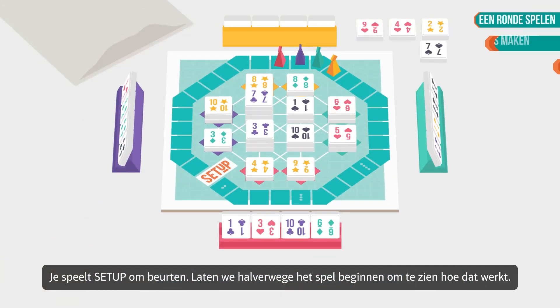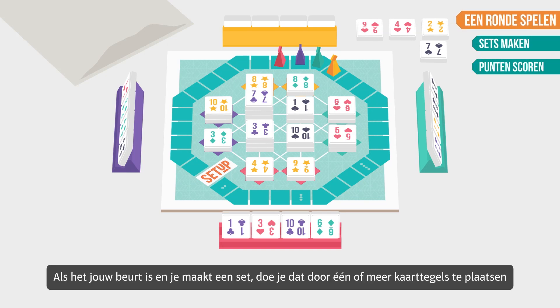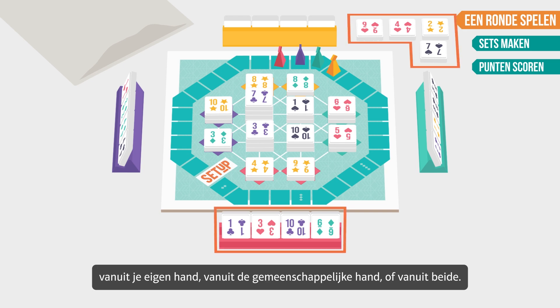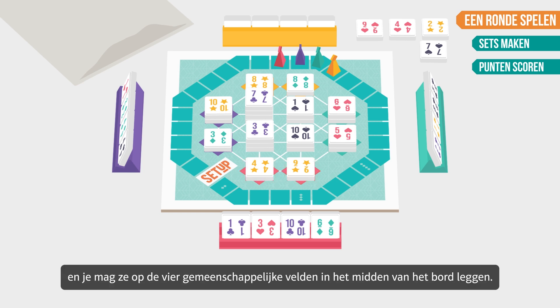You play Setup in turns. When it's your turn and you make a set, you do so by placing one or more card tiles from your own hand, from the common hand, or from both. You may place your card tiles on your two personal bonus squares, and you may place them on the four common squares in the middle of the board.